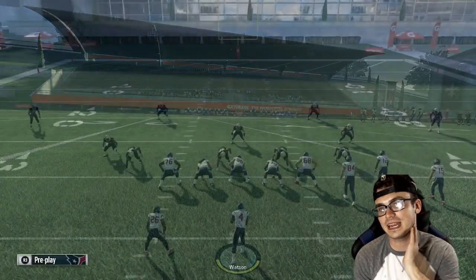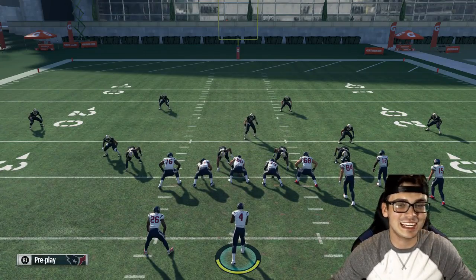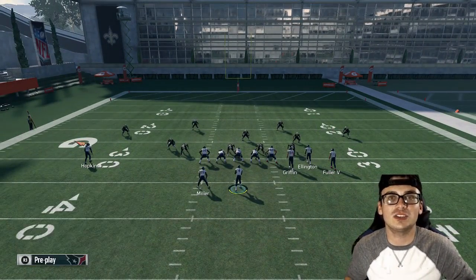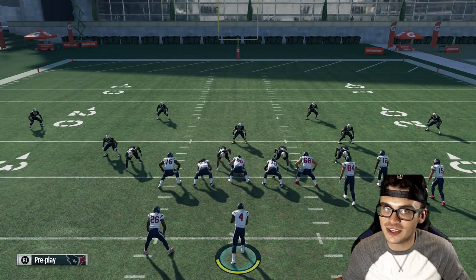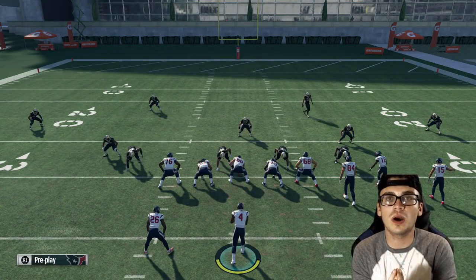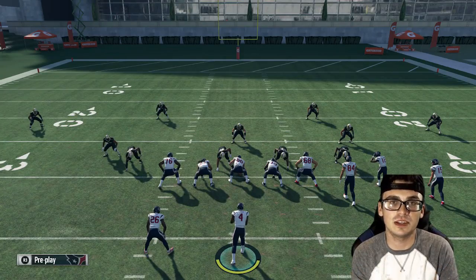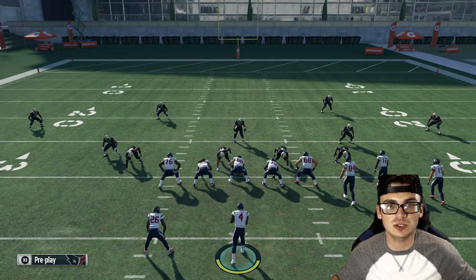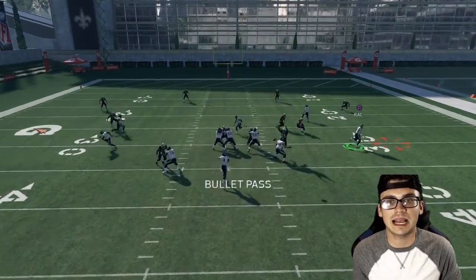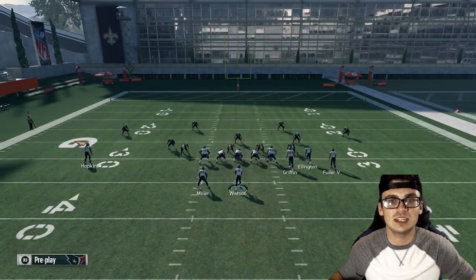First we're going to come out in a cover 4. How do you know it's going to be a cover 4? Right now before the snap, I have no idea what coverage this is. But as soon as you hike the football, I'll show you. Right here when I see the two corners on the outside, that is what I'm reading — that is where I'm looking. If it is cover 4, I will see the corners immediately back up. If it is cover 2, the corners will just kind of stand there to play their cloud flat, squat flat, or hard flat. So just watch the corners — I hike the ball, he's backing up. I got my read right there. I immediately know it is a cover 4.